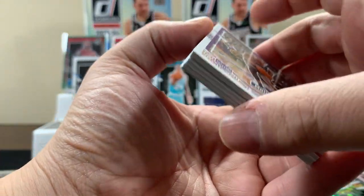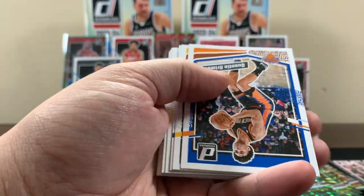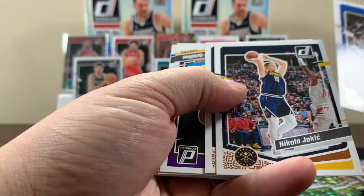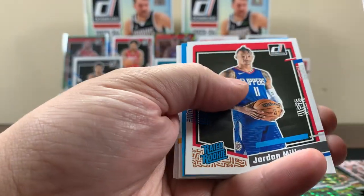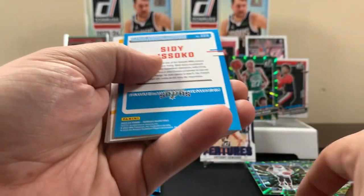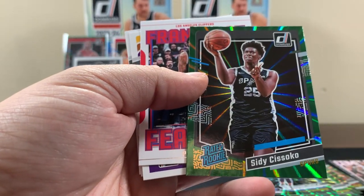I'm glad we pulled two Victors because they look different - one's got messed up centering for sure. I don't know what they're going for. Jordan Miller - here's a rookie for the Spurs, not the one we want though.